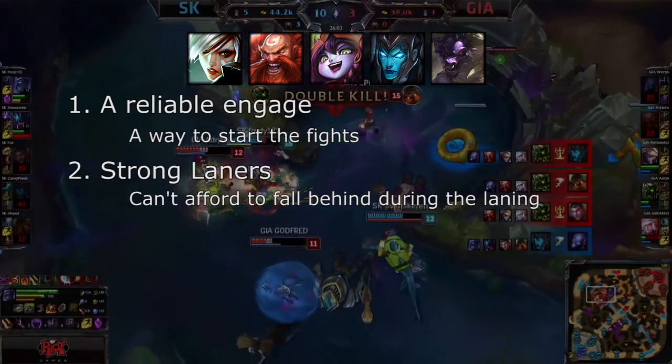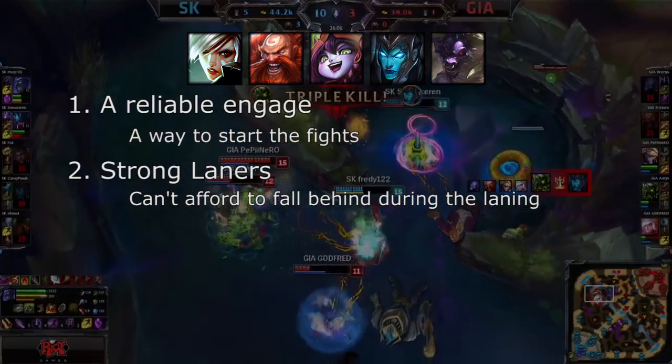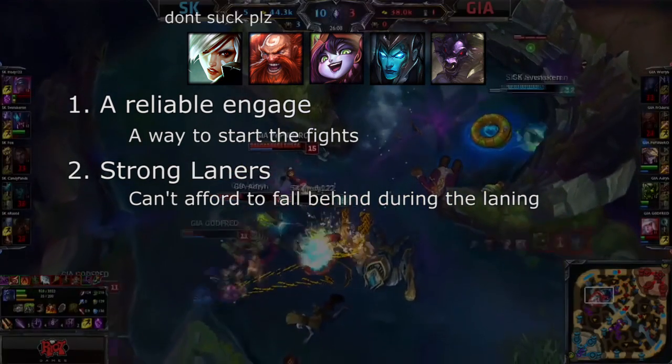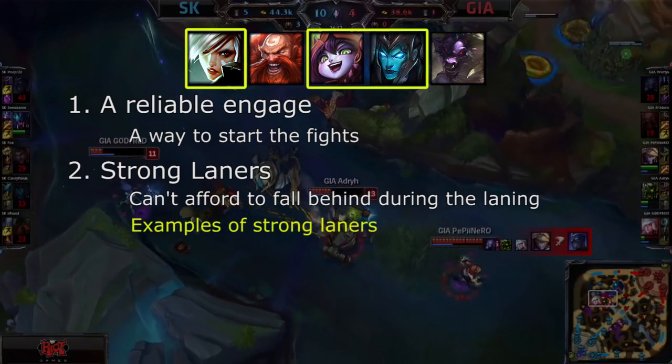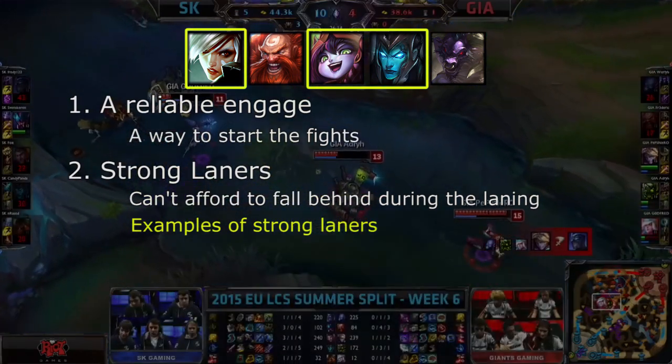The second requirement is strong laners. If your laners are in a position where they are losing before you get out of the laning phase, then it will be harder to come out ahead in a teamfight. You want to pick champions that are known for being strong and can hold their own during the laning phase.